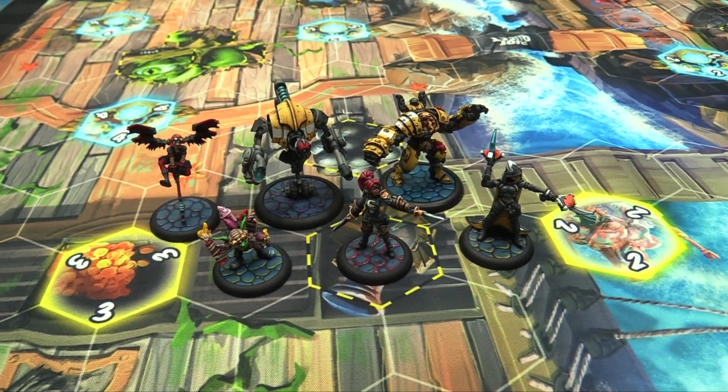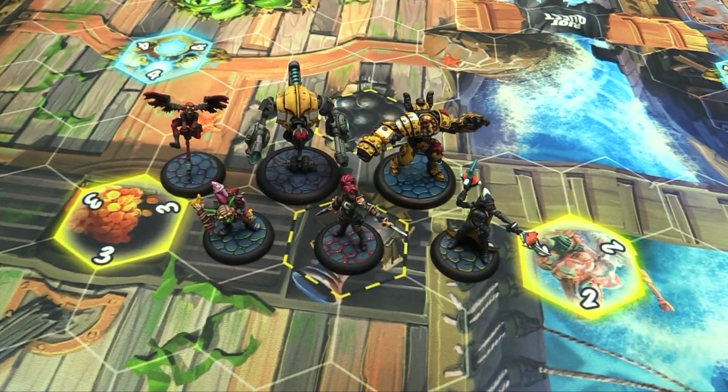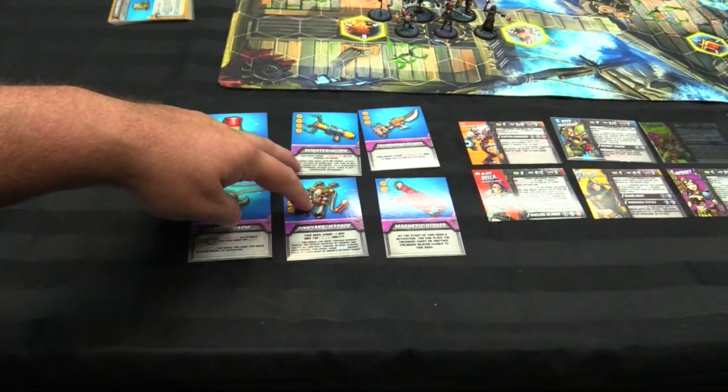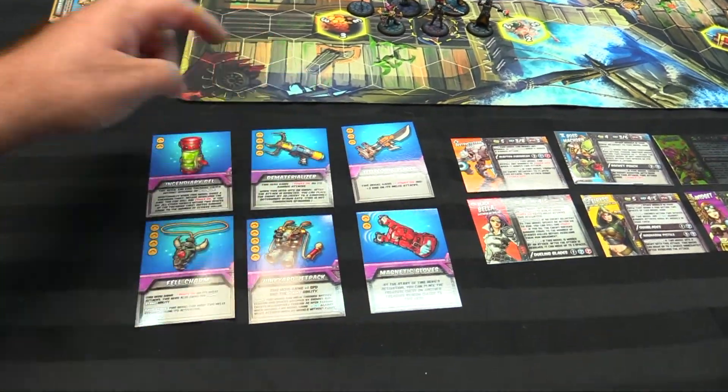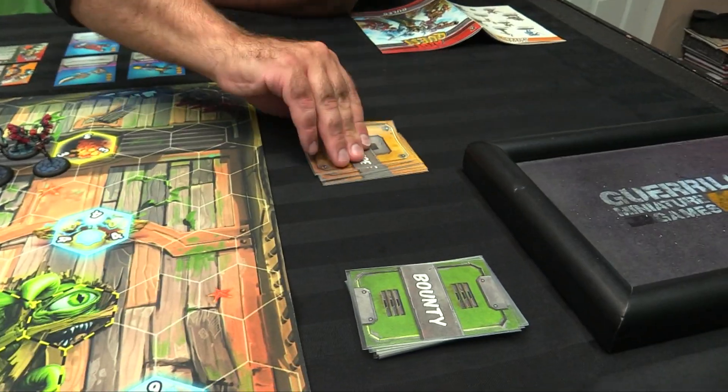For the next party, we've got Destructotron 3000, Black Bella the Duchess of Dread, Boss McHorn, Eris, Widget, and the Gubbins hanging out as your six-man crew. Their Riot gear includes the dematerializer, junkyard jetpack, magnetic gloves, telescoping blades, incendiary gel, and the Felcharm.